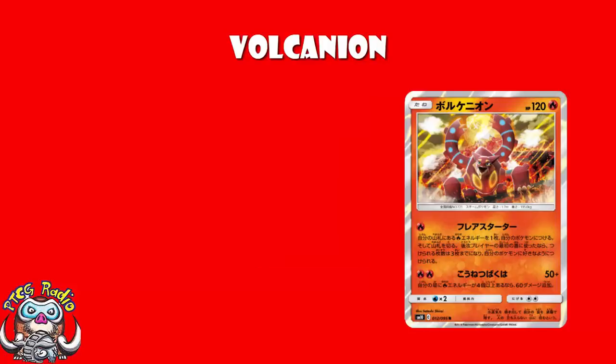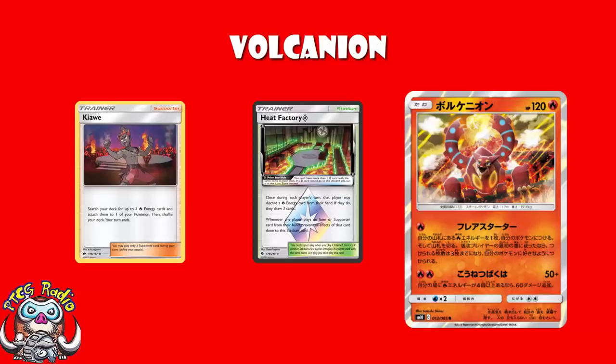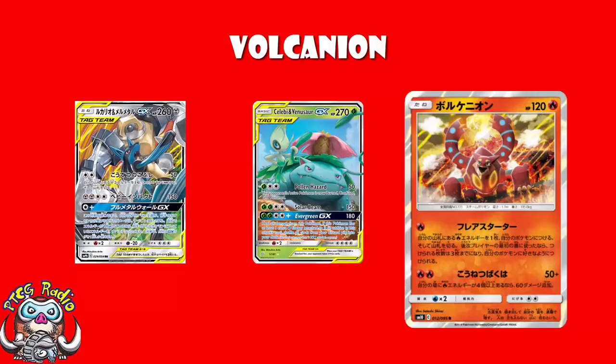But you're a fire type — you've got the tricks previously mentioned. You've got Heat Factory Prism Star to draw some extra cards, Kiawe to accelerate energy onto yourself, and you're hitting weakness against grass Pokémon like Celebi and Venusaur, as well as metal Pokémon like the upcoming Lucario and Melmetal. So yeah, it's a good time to be a fire Pokémon.